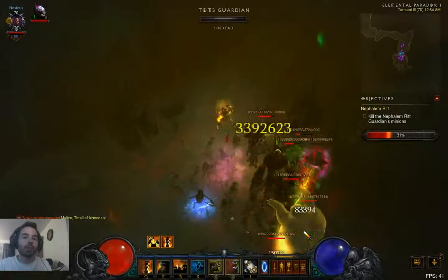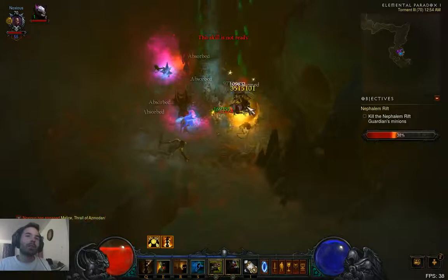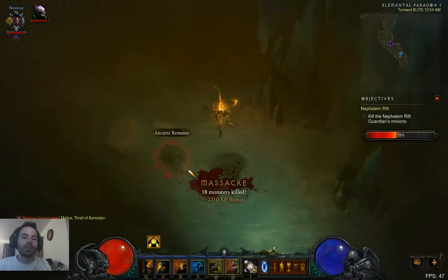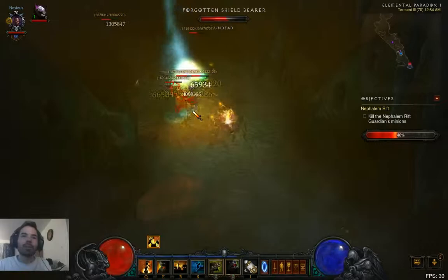I've engaged a Vampiric Thunderstorm Desecrator Frozen Pulse guy. It's kind of risky on Hardcore, you know — if I get vortexed into fire chains sometimes things can go bad — but with Big Bad Voodoo and my Fetishes I feel kinda safe, and there we go, feeling safe indeed. The cooldown reduction from those Fetishes is insane. They are almost permanent, and with the skeletons spawning on top of it — beautiful.